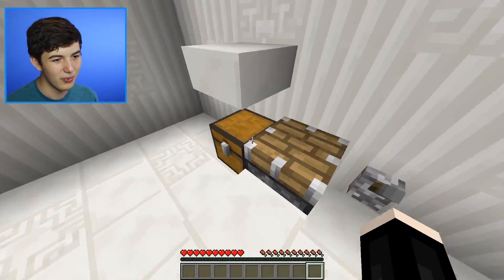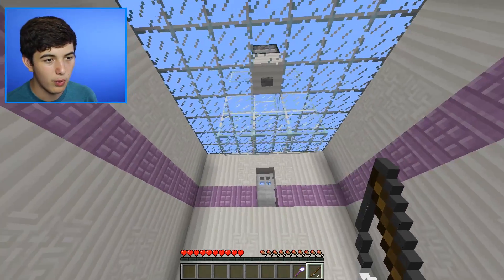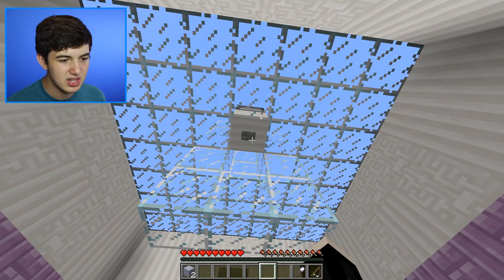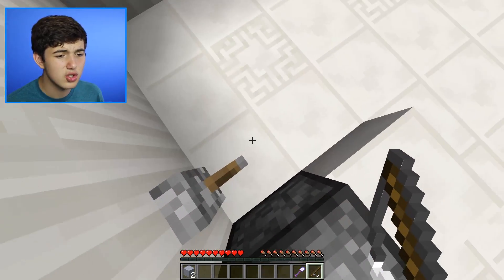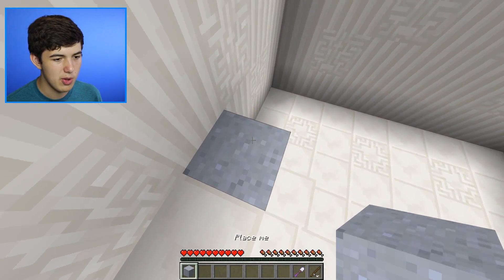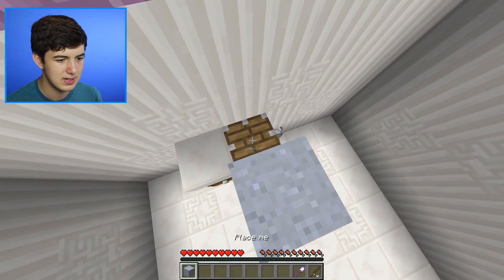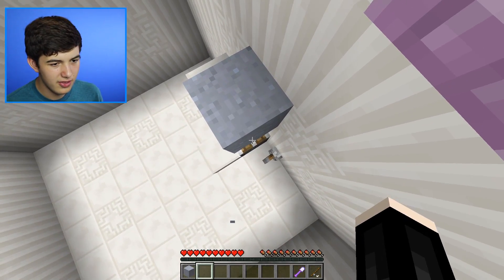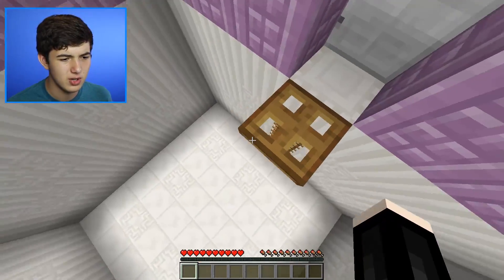Now we have a fishing rod and a silk touch shovel. We need to figure out how to hit this button. Spamming gives us two pieces of clay — that's it. I have no idea what the fishing rod is for. We put that up, go one block up — this is definitely going to be a problem. What if we put clay under this piece of clay and push that up? We are good to go!